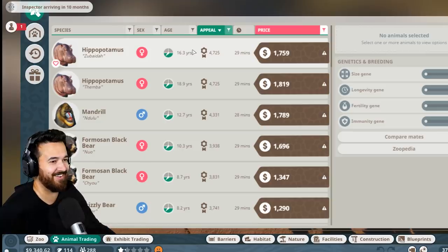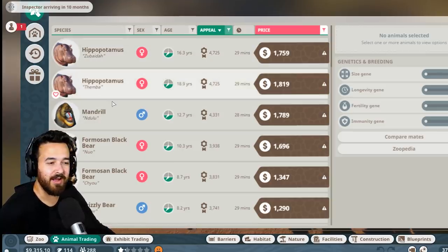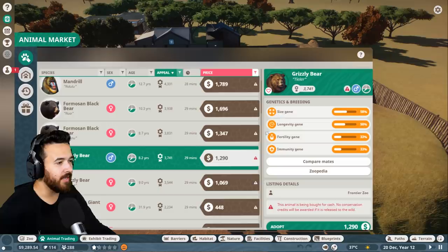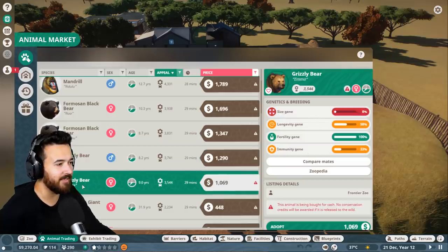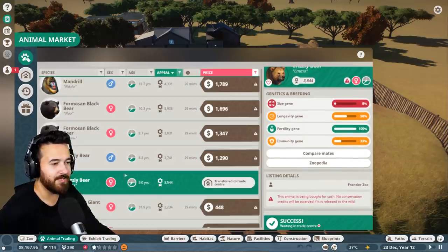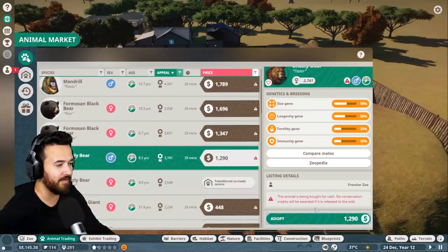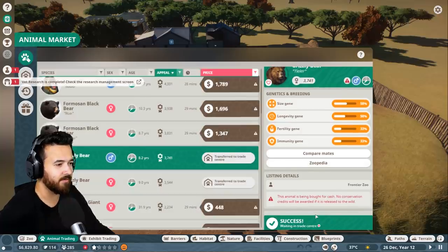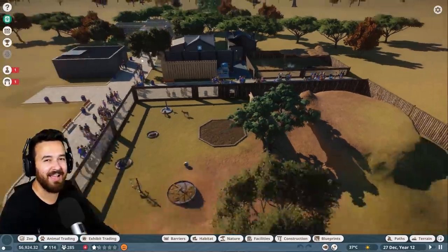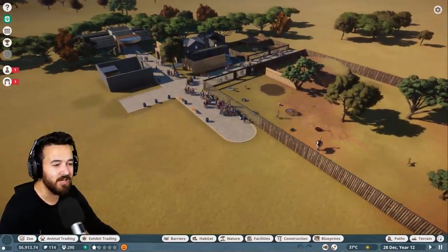Hippos! Though they're both female — ideally I want a male and a female. Oh, grizzlies! So this is where we can see their stats. They're not the best, but they are very fertile. This is the online mode of the game; they will have a single-player offline mode as well. I need both bears — okay, we got both bears. I want a male and a female so we can conserve them.